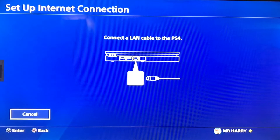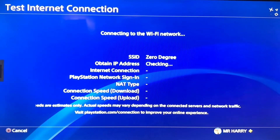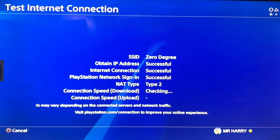Now go to Check Internet Connection to run a test. You'll see results for IP address, internet connection, and network services — all should show as successful. You can also see your download and upload speeds.